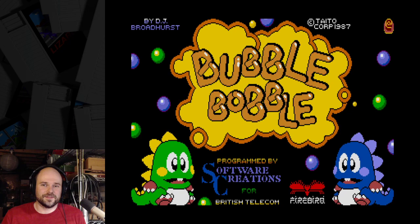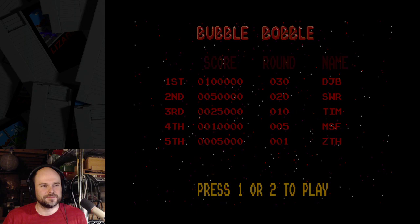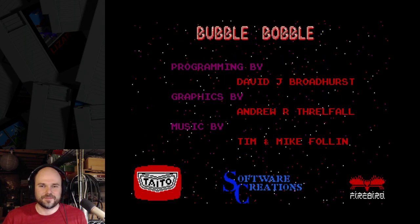Bubble Bobble for the Atari ST. It's booting up now. There's the lovely title screen. The default high score table has nobody past round 30. There are the credits, so I'm going to press 1 for a one-player game. Here we go.